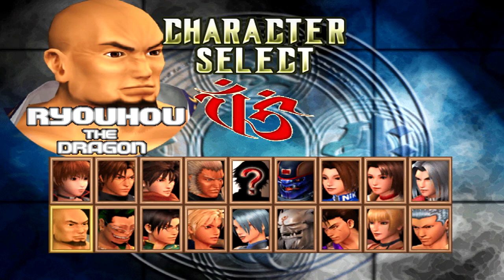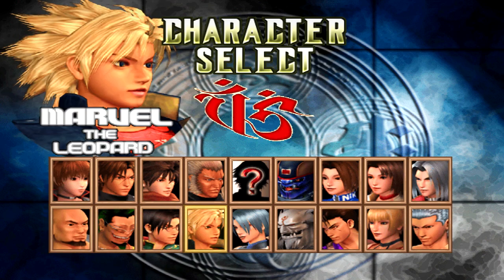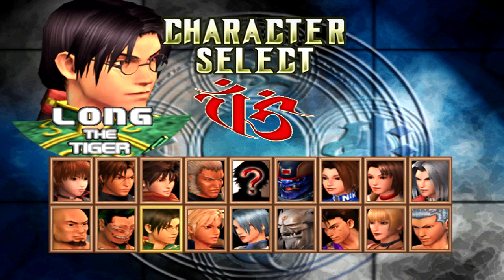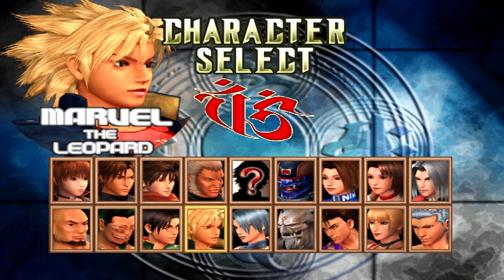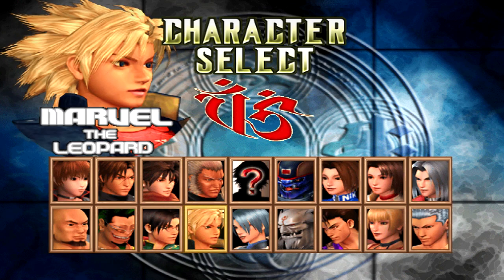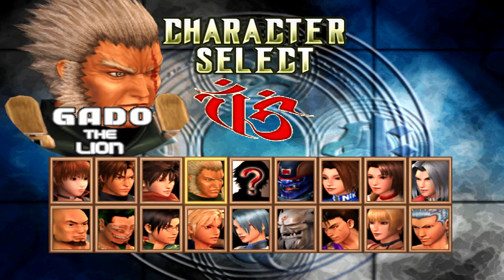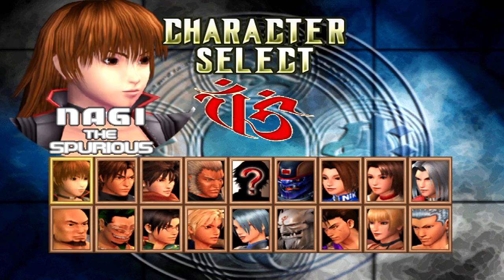In the final version you have to unlock Ryoho the dragon, Long, Marvel/Sheena, Uranus, and Koryu — but they're all here in the prototype. Long and Marvel in particular should not have been unlockable characters — that's just weird. Uranus and Koryu are understandable, and Dragon Ryoho makes sense since he's a new character. But Nagi also should have been new, and Yugo should have been the first character to pick, not her. Bloody Roar 4 is just a weird game overall.